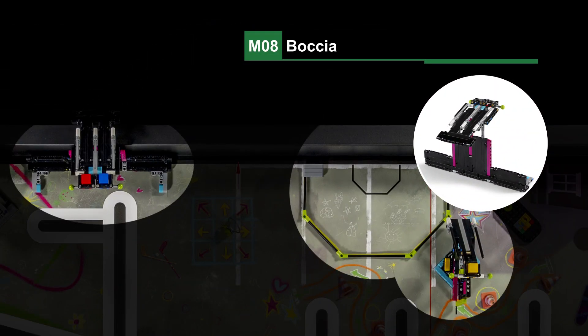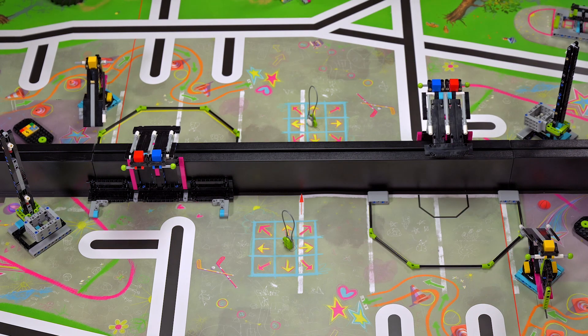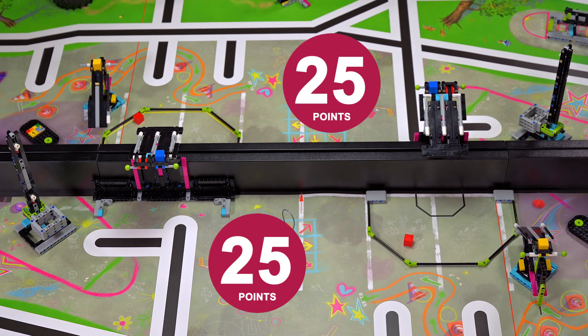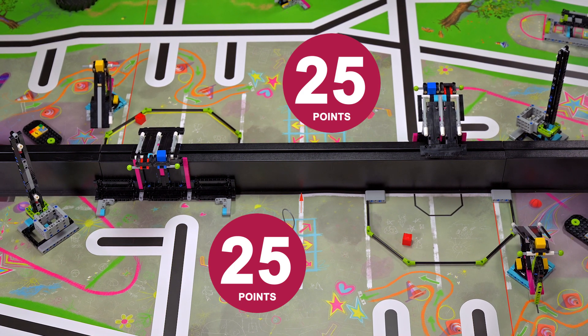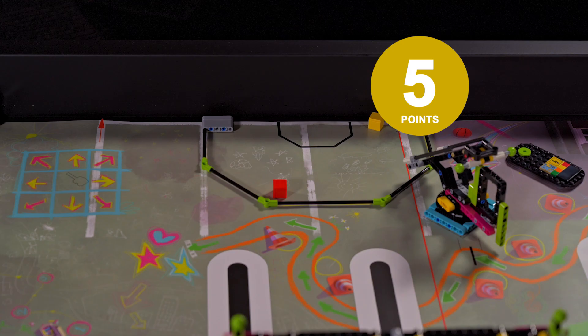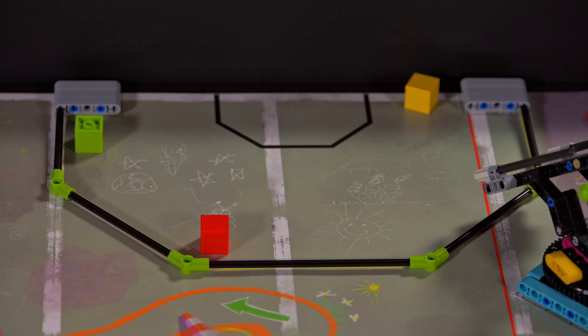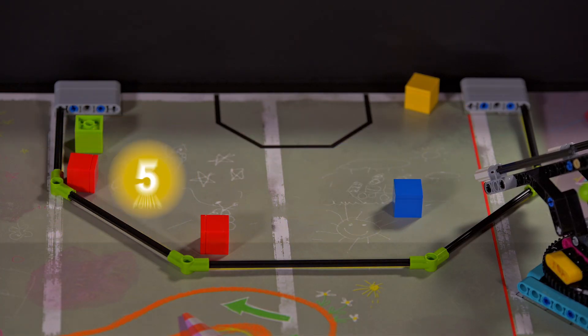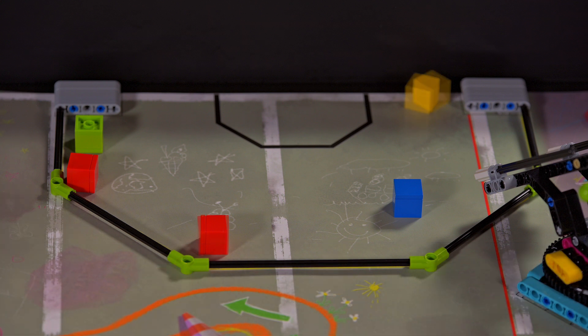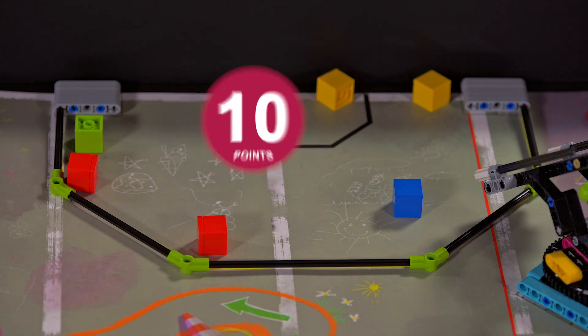Mission 8: Boccia. Both shared models must have sent only one cube anywhere into the opposing field, and those cubes must color match each other. Points are also scored if there are any color cubes in your frame or target, and if there is at least one yellow cube completely in your target.